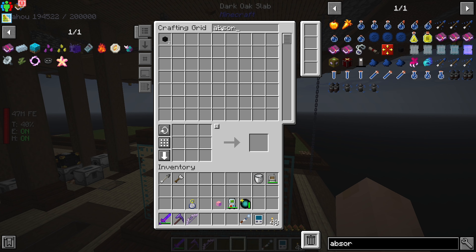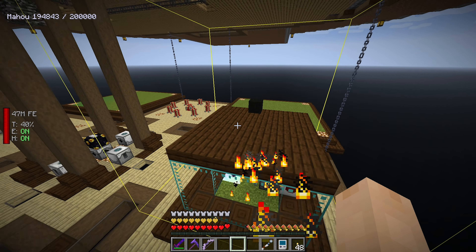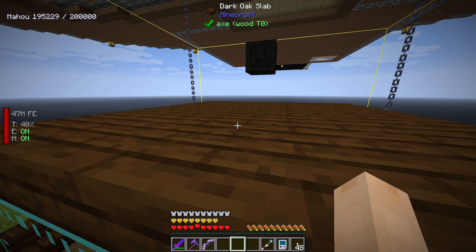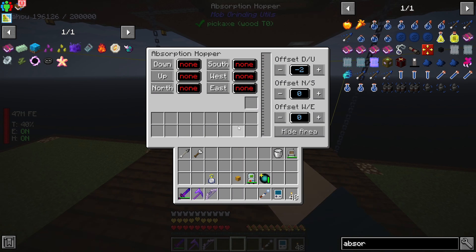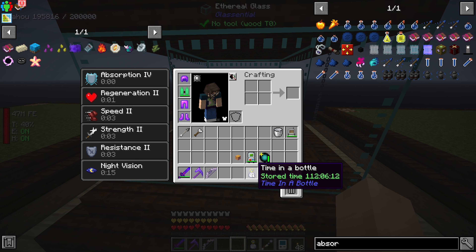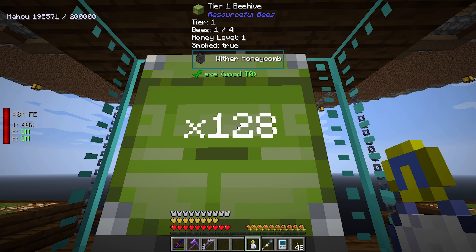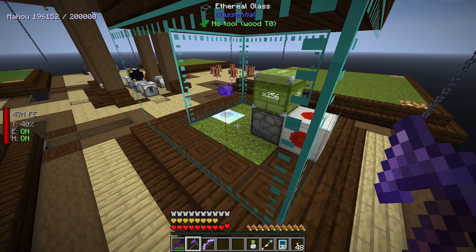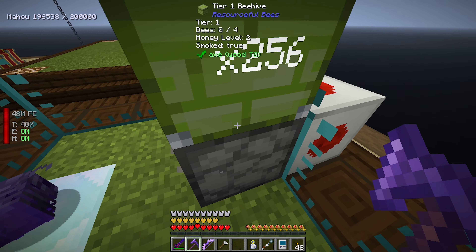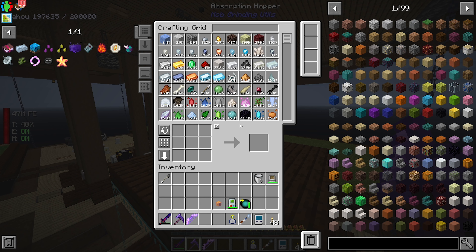So what we need is our absorption hopper - I'm going to put this guy on top. Let's go ahead and tick-accelerate the bee. We need to get our scraper, and then this guy should pick up the honeycombs.